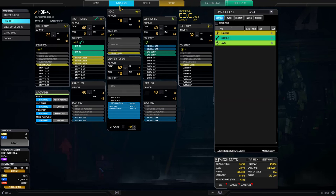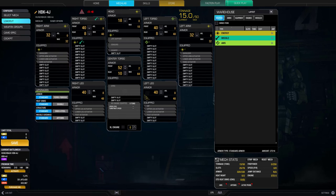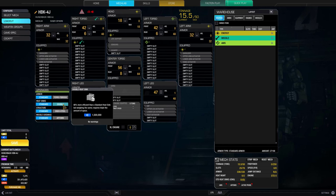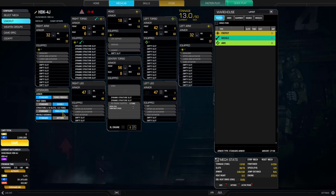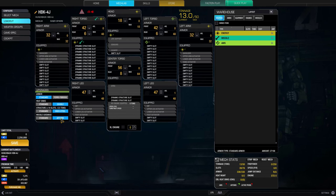Let's take a look at an example LRM build on the Hunchback 4J. With your mech fresh from the store, let's strip its components and build it from scratch. First let's look at your mech upgrades. Double heatsinks for additional cooling and endosteel for some additional tonnage are fairly standard upgrades. You will also want to upgrade Artemis Missile Guidance. This improves the speed at which you can acquire a missile lock, the ability of your missiles to track moving targets, and reduces missile spread, meaning that more of your missiles will hit the enemy's center of mass. If you are going to be using missiles as your primary weapon, it is highly recommended to upgrade Artemis.